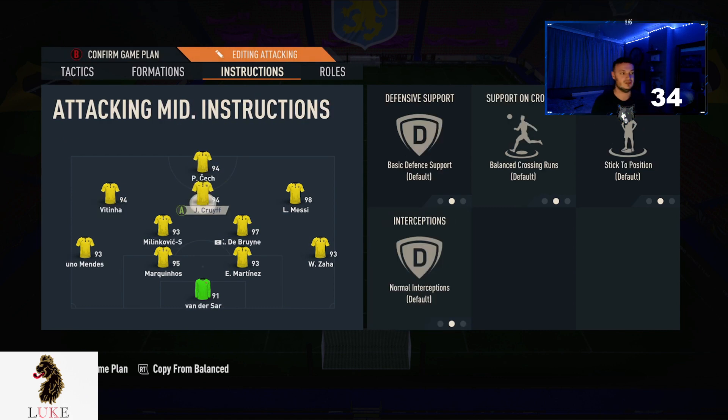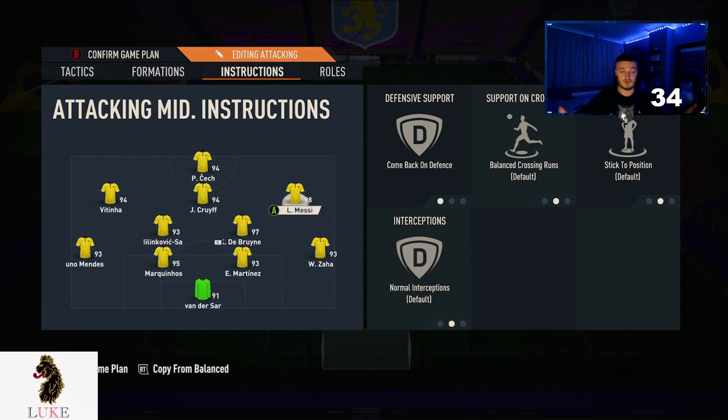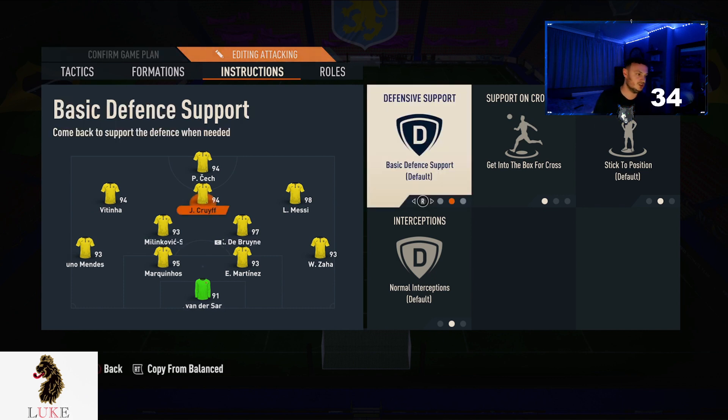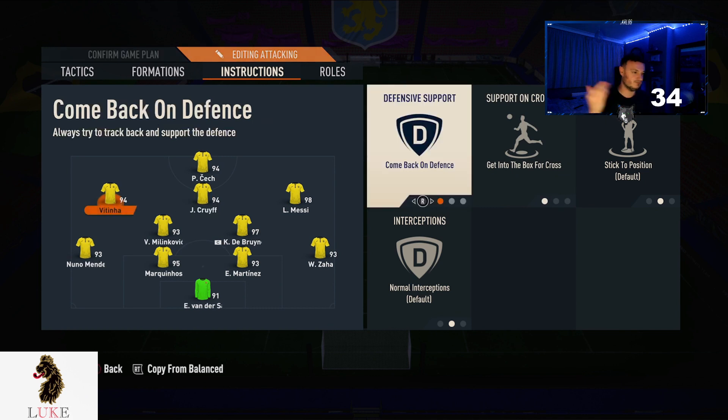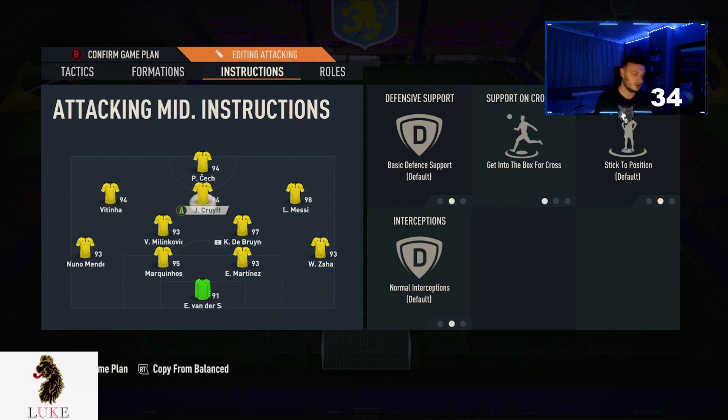That brings us onto the three CAMs. You're going to want to set come back on defence on the LAM and the RAM, and then get into the box for cross on all three CAMs. The LAM and RAM will tuck in nicely next to the left CDM and right CDM. The CAM will sit in that middle spot — not dropping back too much, but not staying forward either — making it easier to keep the ball and counter attack. Get into the box for cross is just obvious: more players in the box, the more likely we are to score.